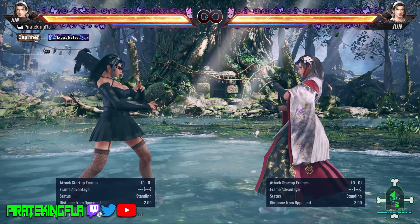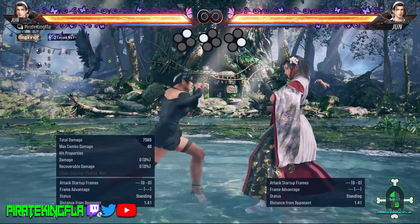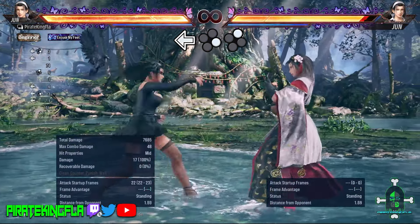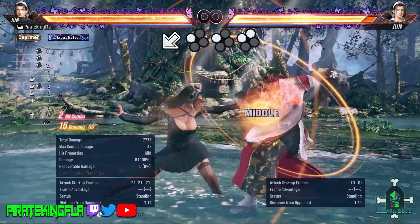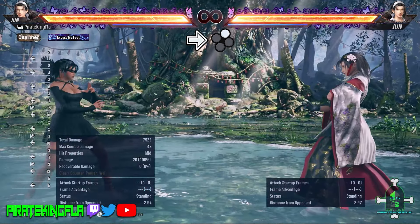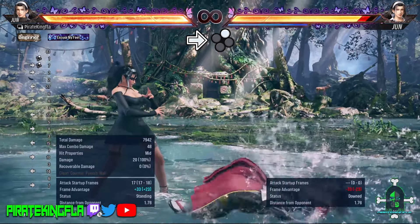How to punish with Jun. Standing punishers: 10 frame — 1-2 jab, or Up Forward 1 which is by far her strongest option. 12 frame — 2-1-4. 13 frame — 1+2, which is also a heat engager; alternatively she has Back Forward 2. 15 frame — Down Back 1-1+2. 16 frame — Down Forward 2-1+2. 17 frame — Forward 2. This move in particular is always good to keep in mind — always be ready to throw this out, especially if your opponent whiffs an attack. Even from distance it covers good range and you can get a full launch for a full combo.